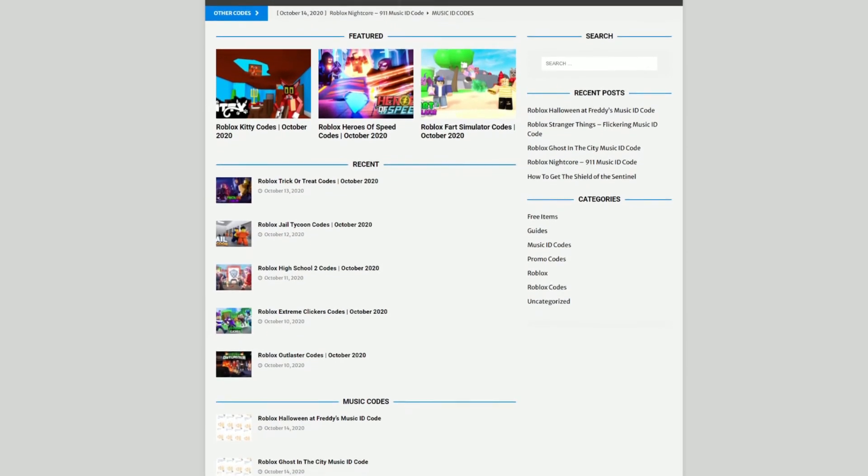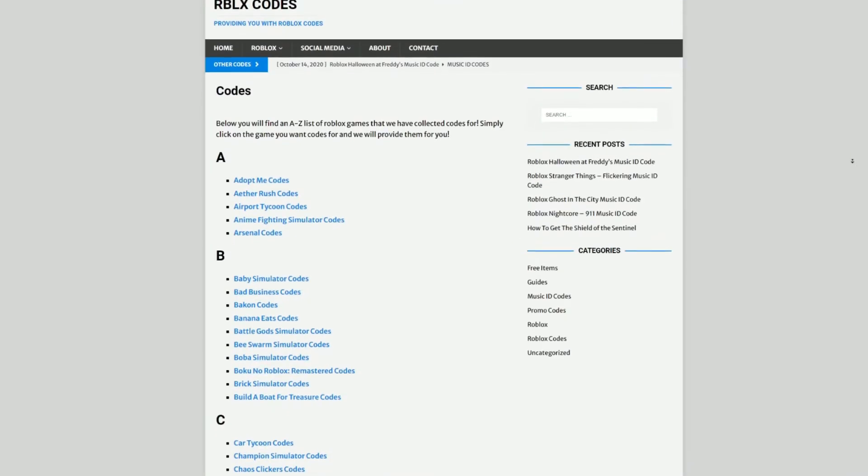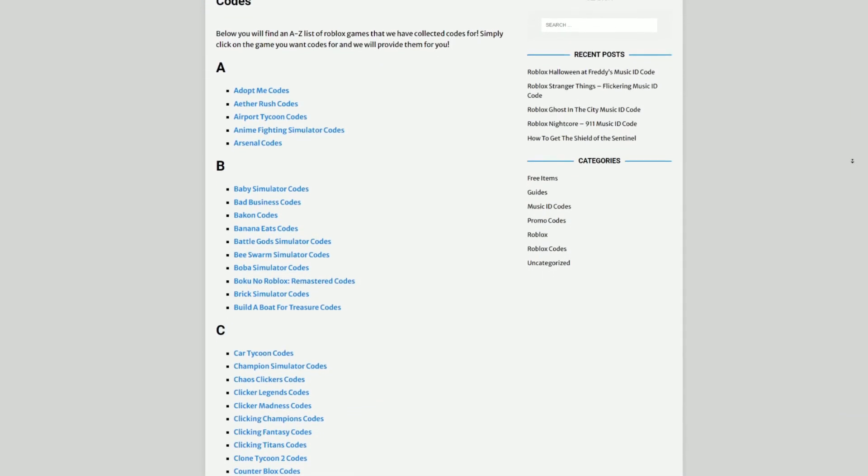Are you guys fed up watching YouTube videos for Roblox codes? Well, I've got a solution for that — rblxcodes.com. On that website you can find game codes, music codes, and guides. There is tons of stuff in there that you guys have to check out. We have codes for over 1,000 Roblox games, so if you guys need a code for a game, it will be there.